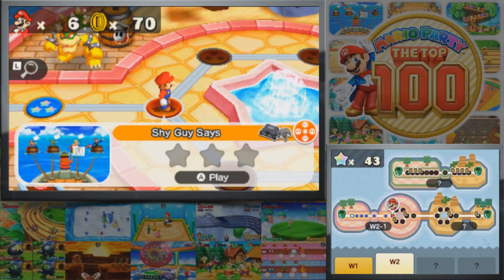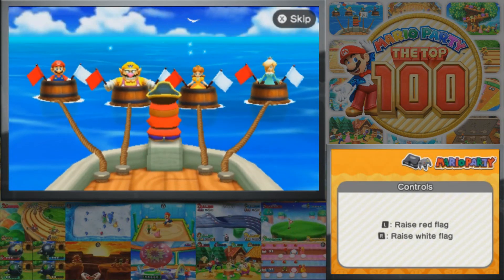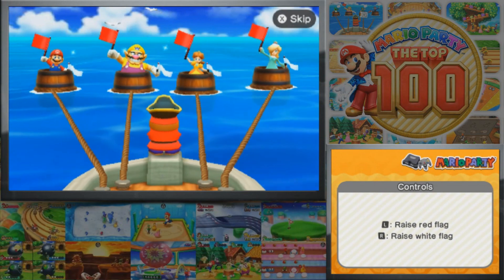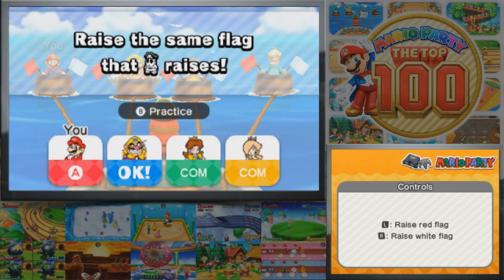So here we have Shy Guy Says — technically from Mario Party 1 and Mario Party 2, but they're using the Mario Party 1 variant. Dizzy Rotisserie is a fine minigame pick for a Bowser minigame, and there will be a couple of other Bowser minigames we'll see as well, but I'll talk about those when it's relevant.